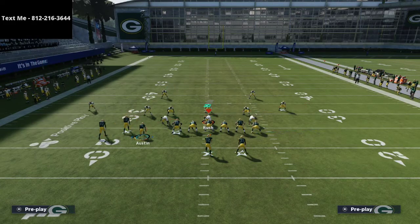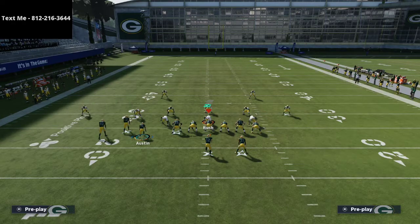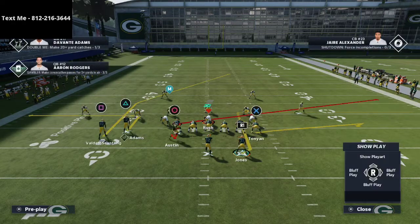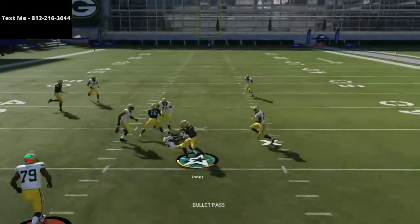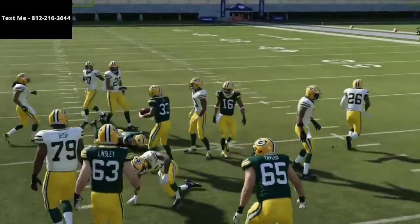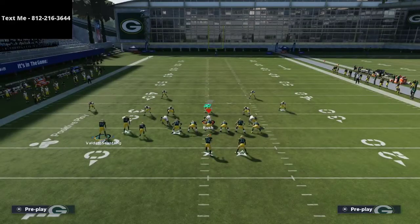Another nice thing: if their user is a little lackadaisical and they run with Tavon Austin, you can just hit this running back route right up the middle — a quick little pop pass. If they don't drop any defensive linemen into coverage, it's really difficult to stop this.